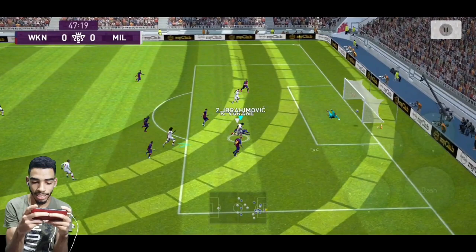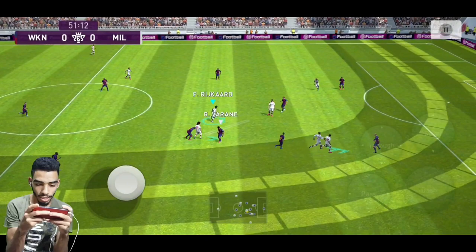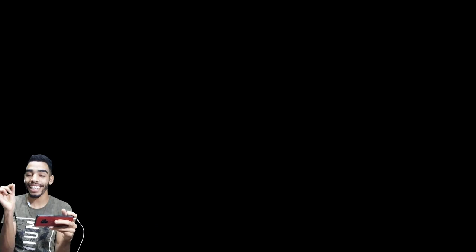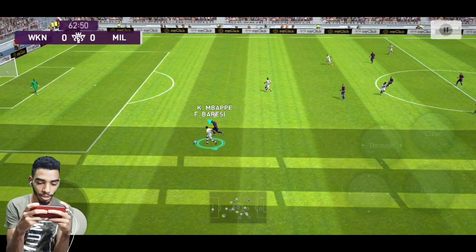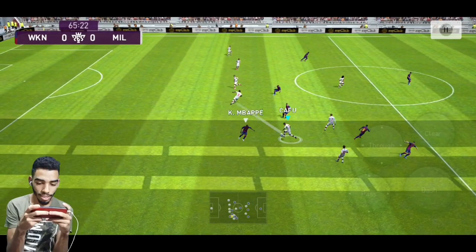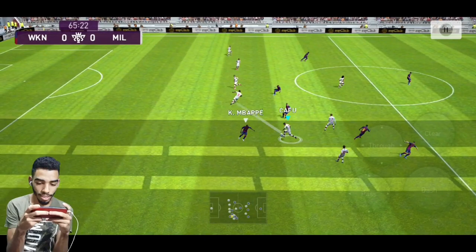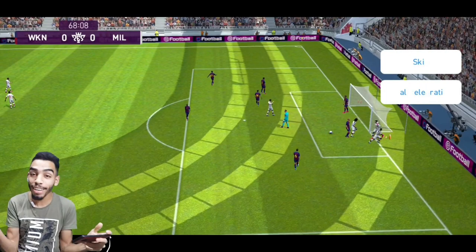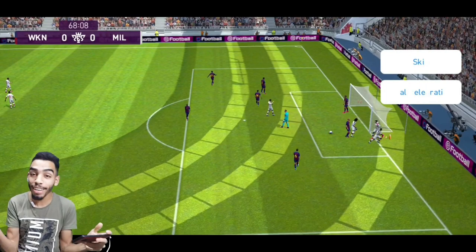I know how he plays now so I'm going to adjust. This kid has been so lucky in the first half and is getting lucky again in the second half. The only thing he does is play long through balls and somehow they work for him. But — bang bang bang bang — YES! Finally! There you go: Zlatan Ibrahimovic the AC Milan legend scoring the first goal. That's how we do it!